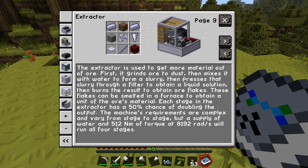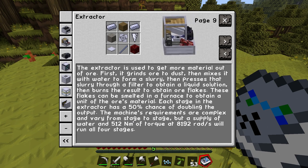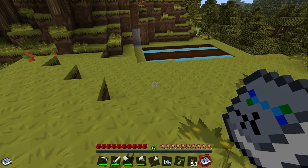Each stage in the extractor has a 50% chance of doubling the output. The machine's requirements are complex and vary from stage to stage, but a supply of water and 512 newton metres of torque at 8,192 rads per second will run all four stages. So we'll obviously need power, power transfer, some sort of engine, gearbox, and drive shafts. It also needs netherack, so we'll have to go to the Nether at some point — it's not exactly an early game machine, but at least it gives me something to work towards.